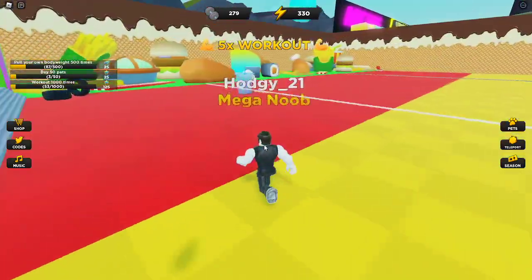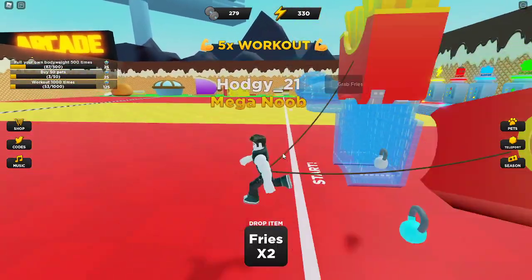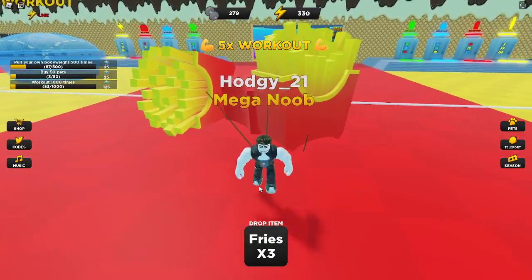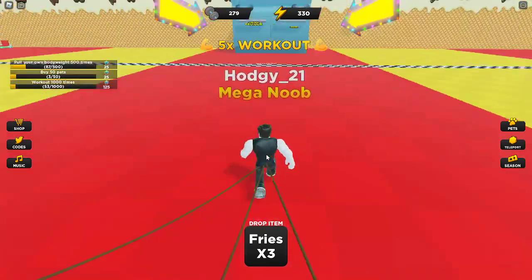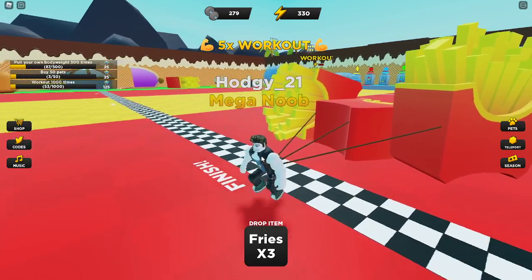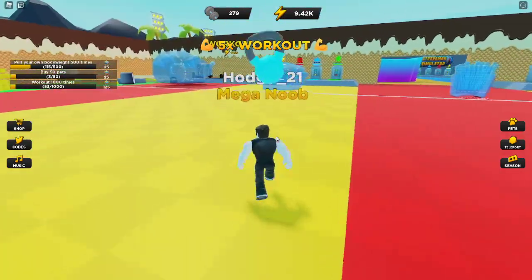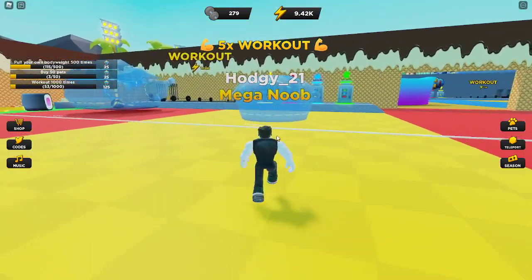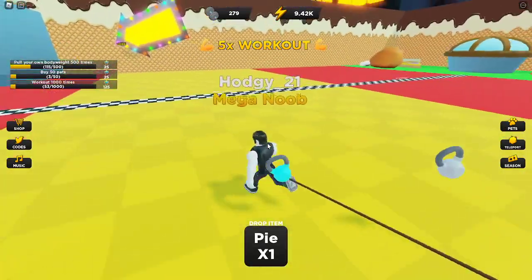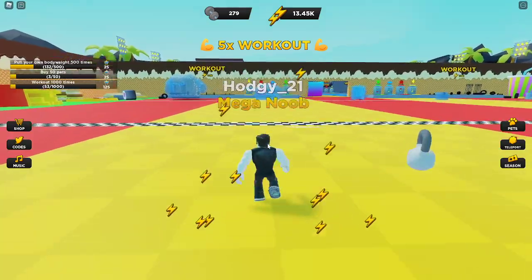Look at our arms! I reckon we could pull some fries. Yes! We can do it — no, we can't. We can do three, though, which is good. Come on, we can do this! We get 3K for each. Do you reckon we could do a pie? I think we could do one pie — just about. We can do it! So now we should be on 11K, maybe 13K.